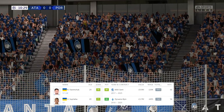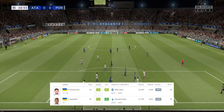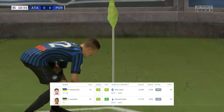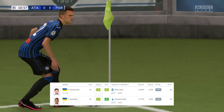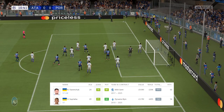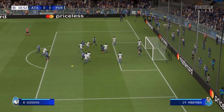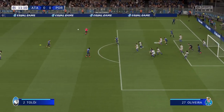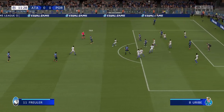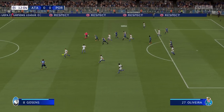The other option is Roman Yaremchuk, who has 82 sprint speed but only 70 acceleration. He's six-foot-three, making him a really good target man, with better finishing than Supryaga, more strength, and 77 stamina — a more usable player overall, although four years older and with less potential. He'll set you back around 10 million pounds or 12 million euros, so have a look at Yaremchuk for your starting striker position.